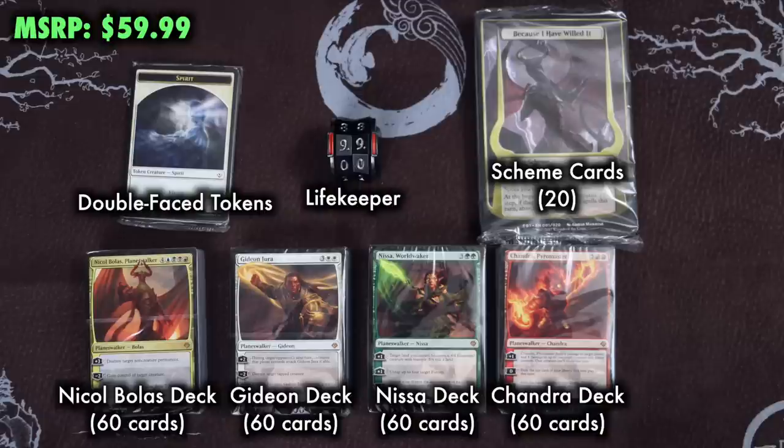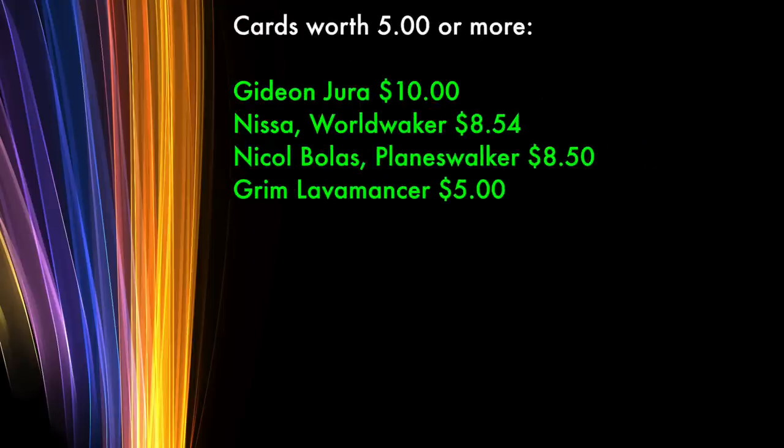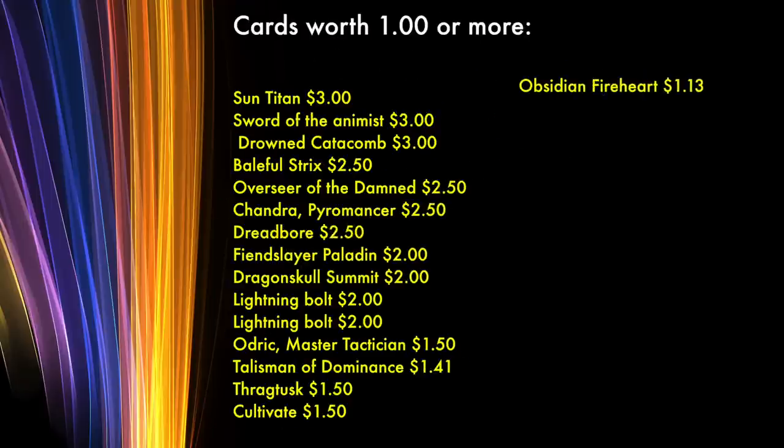With four 60-card decks totaling 240 Magic cards, as well as the 20 unique scheme cards, there's a lot being offered here, but not much of it has individual card value. In fact, of those 240 cards, only four of them are worth above $5, the highest being Gideon Jura at $10. The remaining cards of any value are only between $1 to $3, and there's only 16 of them.